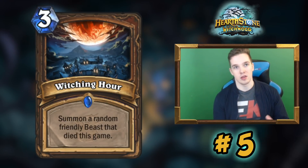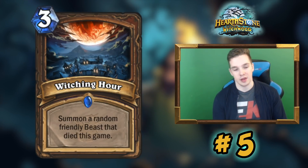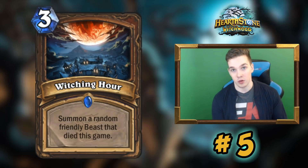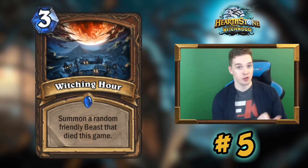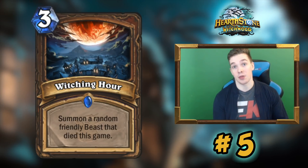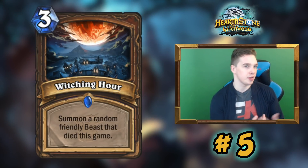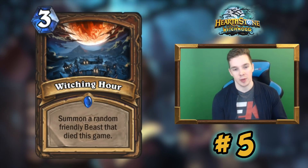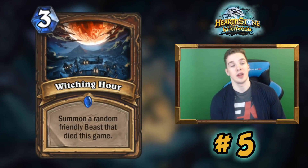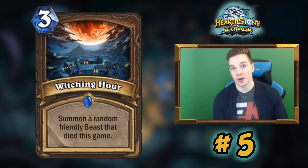In Wild you can run Death Lords and N'Zoth, which gives you a lot more consistency with Hydronics. With double Witching Hour you have so much sticking power in the late game that you can take games to fatigue and still win. Cards like Naturalize and Death Lord help with that. With N'Zoth you get a ton of Death Lords, which means you can interrupt combo decks — pulling combo pieces like Aviana or Kun. It's also useful against any deck relying on specific cards like Kazakus or other combo pieces.